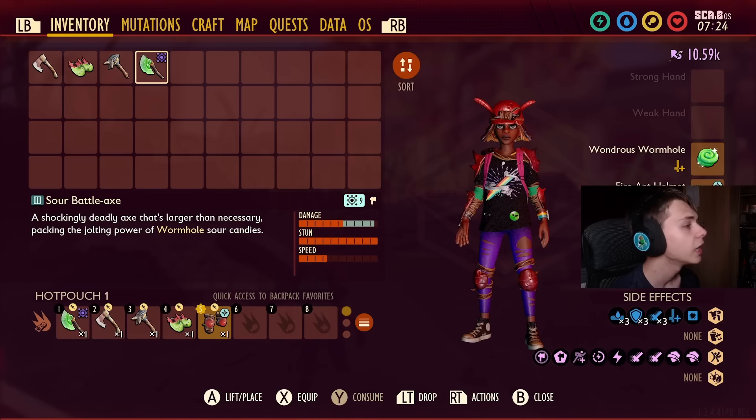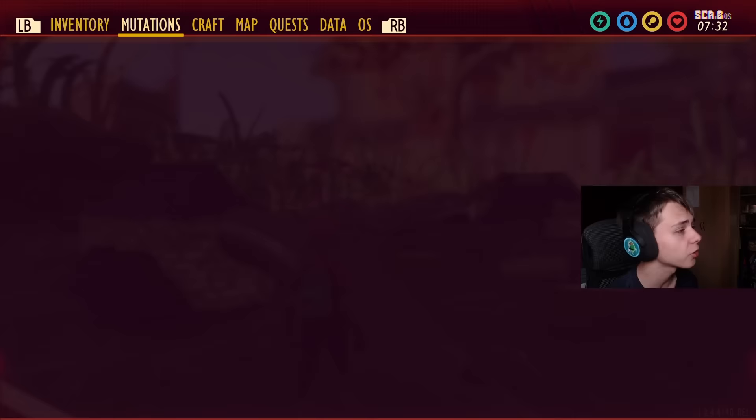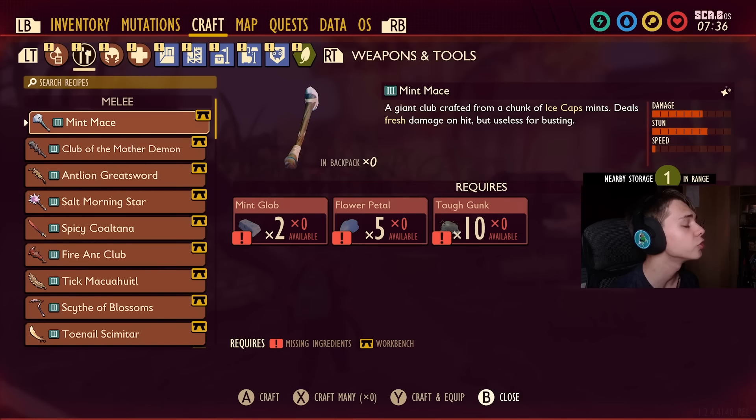If you're not a fan of two-handed weapons, there are quite a few one-handed weapons you could use. For example, you could use a Sour Rusty Spear, a Sour Widow Dagger, or a Sour Toenail Scimitar — those are all very good options, and you'd have to change your mutations accordingly. If you're using a Sour Widow Dagger, you could run a really strong Poison build. If you're using the Toenail Scimitar Sour, you want to run Fire Ant Armor still but use Blade Master instead of Chopper.